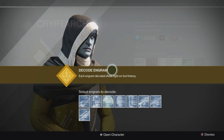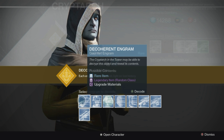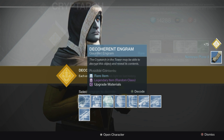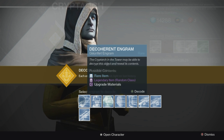Before the reputation gain got reduced, it took about 20 to 22 blue engrams to level up your cryptarch one rank. Now, from what I work out, it will take 32, because it's only a 93 reputation gain with the Nightfall buff — without it, it's 75. I don't have the Nightfall buff yet because the servers have only just updated, so I'm going to go through all these blues and see if I rank up just one level.